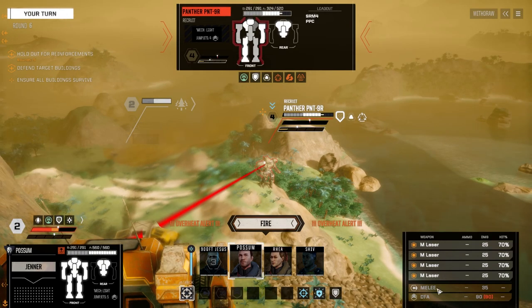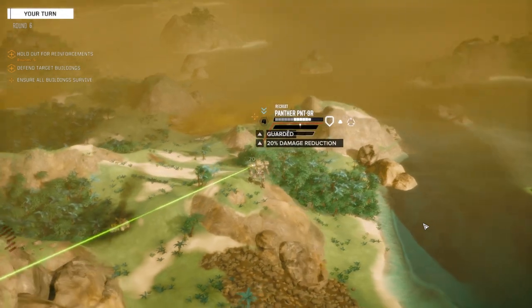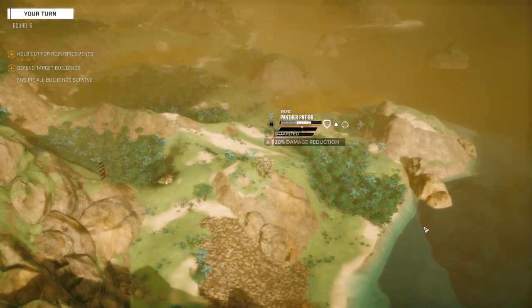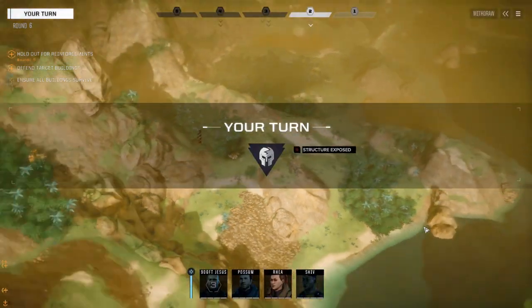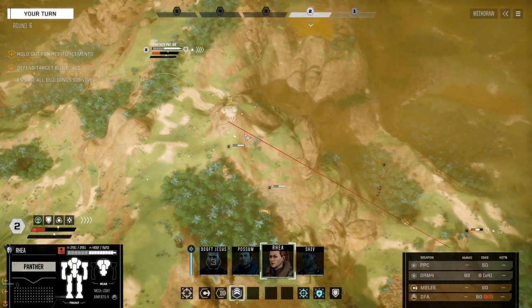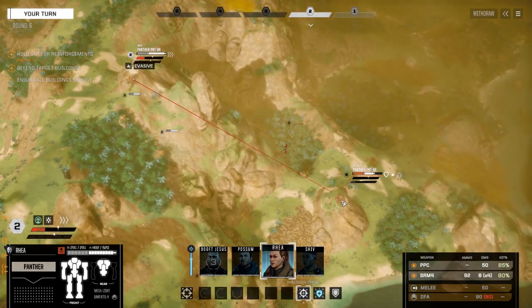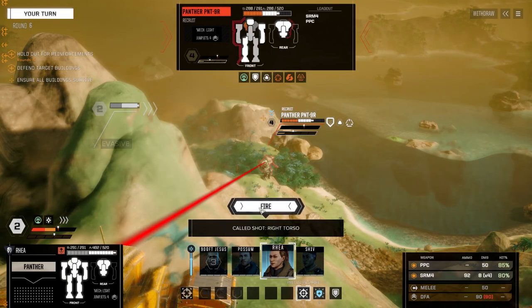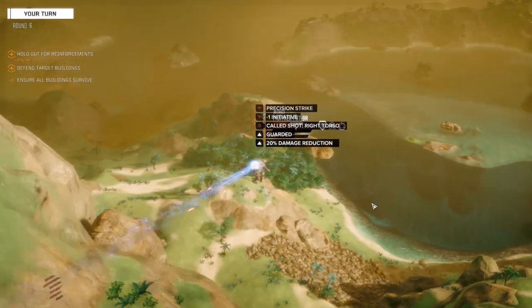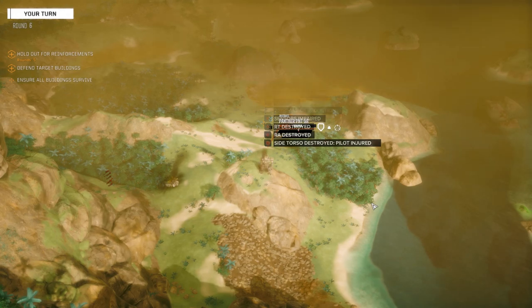It's going to overheat us — fire three. Now we're going to do an offensive push with Ria here. Let's jump to here and offensive push this guy so we can knock him back a turn. Target the torso — let's see if we can get that arm. Yep, we got the arm so we don't have to worry about the PPC now. He's just got the SRM4 in the center torso.